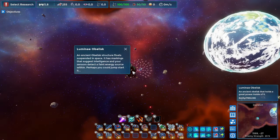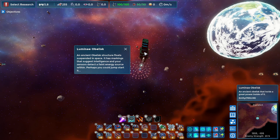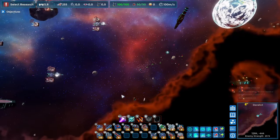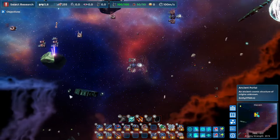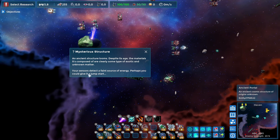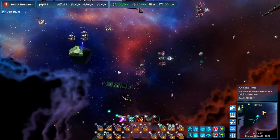There are also obelisks around the map that we might be able to jump-start somehow — shooting at them doesn't seem to work, so there's probably something else we need to do with those later. There's also an ancient portal which says 'your sensors should detect a faint source of energy, perhaps you could give it a jump start.' There are a lot of interesting things around this galaxy that we can interact with.